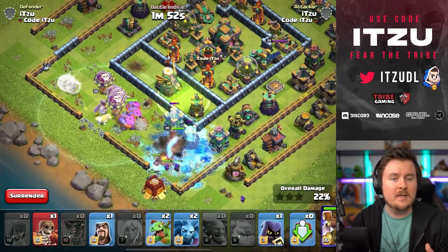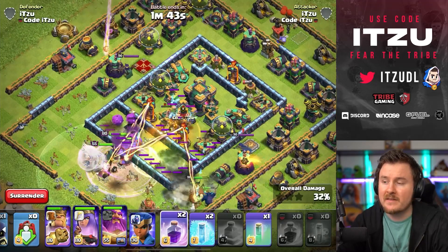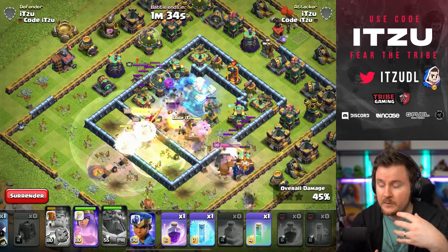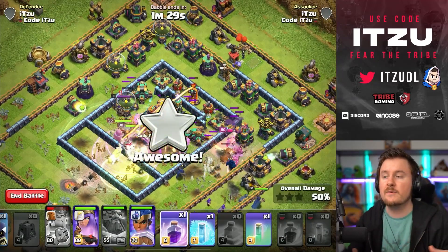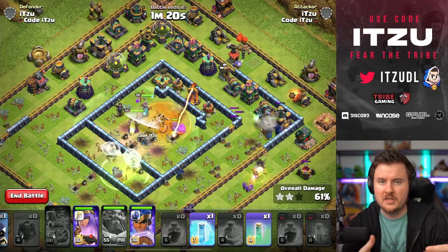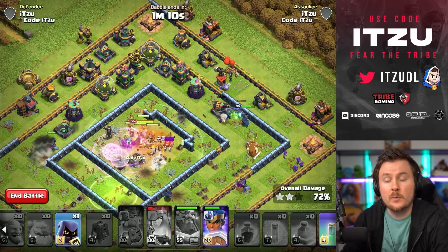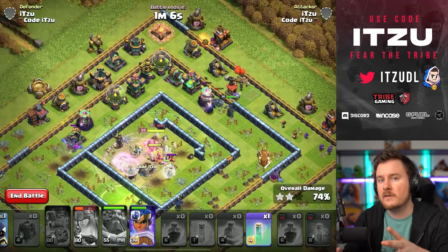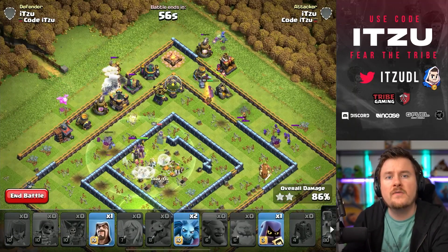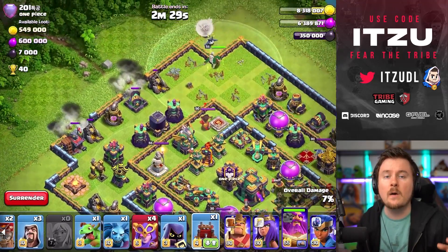I used the sea sparks here for a bigger push into the core. We are facing a double multi-inferno setup, which isn't ideal, but having healers switch and everything clamped together overpowers it. Do not use the warden ability early — save it for the core. Once you're caught between two scattershots you'll get wrecked otherwise. The double cross-shot scatter compartment is really scary, but we get into the core, take everything down, and the Royal Champion with yetis from the sea sparks cleans things up.